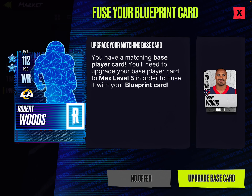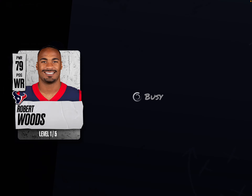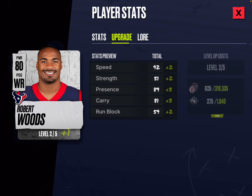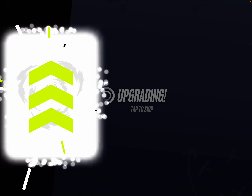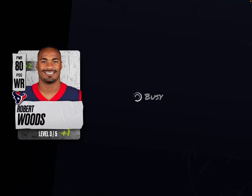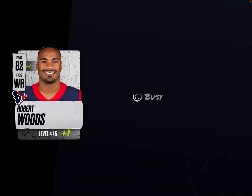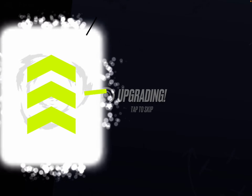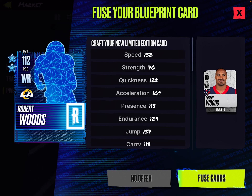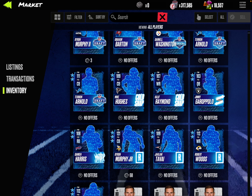And then the Robert Woods — he's not going to make the squad, but if I can get his limited edition card available to me, I'll use it, or I'll power him up at least. So we got level three, level four, and can we do one more? Yes, we can. And then we can fuse him up. Blueprint is being fused.